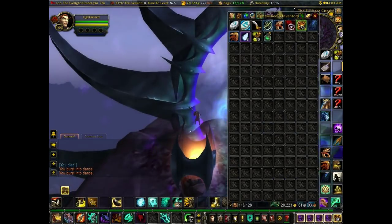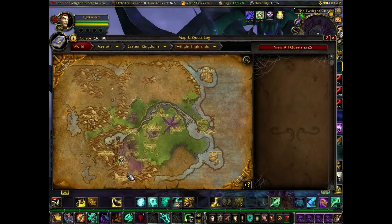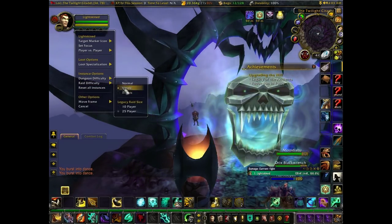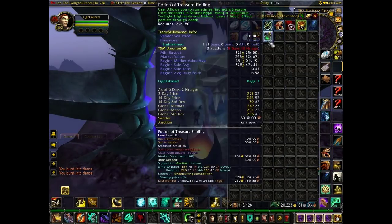What's up guys? It's GuyGold here bringing you yet another gold making guide. The area we're going to be visiting today is Bastion of Twilight, located in Twilight Highlands, shown on the map. What we're going to be farming is Bastion of Twilight.